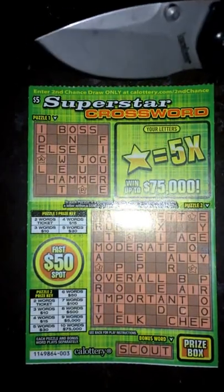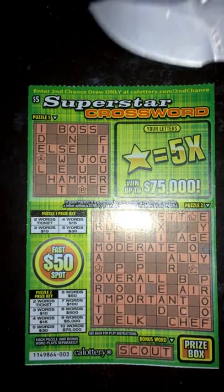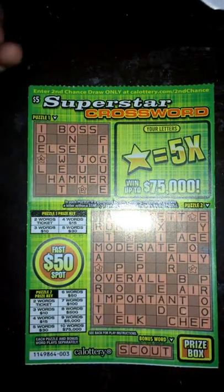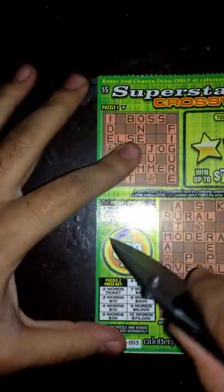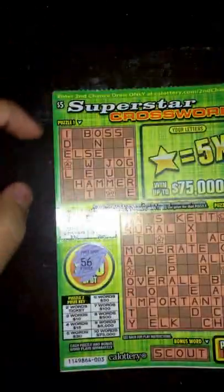Hey, what's up guys, got another scratcher for you today. This time I got a five dollar scratcher called Superstar Crossword. I've played a couple times, so let's go ahead and get started. I'm going to start with the fast fifty dollar spot — got 56, so nothing there.